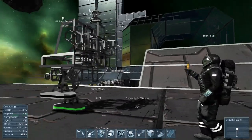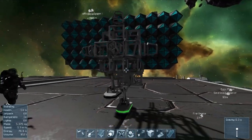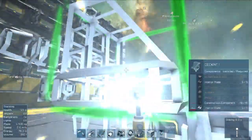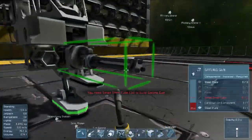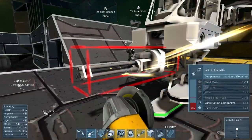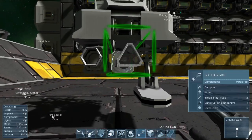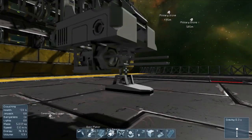So those are all the parts — gyro, reactor, cockpit, gun, thrusters. We weld her up and then make a second one. While one of us finishes up, the other will start on a second ship. The gun gets moved back a little so it's all compact.